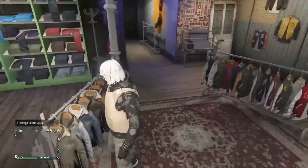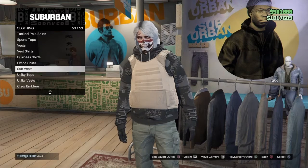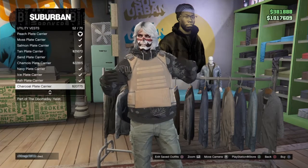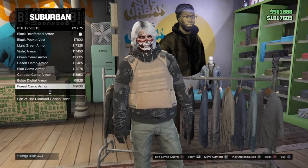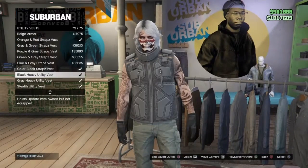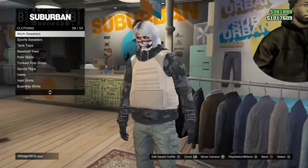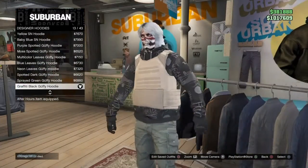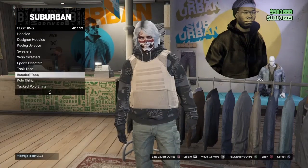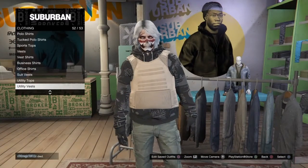Go to tops and make sure you have this. This is the vest you're going to put on — it'll be all the way at the bottom. Make sure you have this item; if not, you can buy it afterwards. I think these work too, not sure. For the hoodies, get this one or either one — your choice. Then go back to the utility vest, get the peace plate carry-on, and save that outfit.